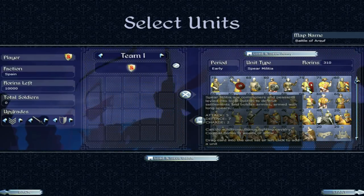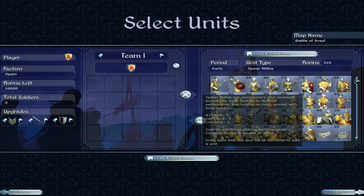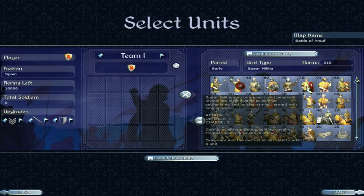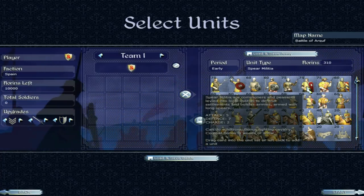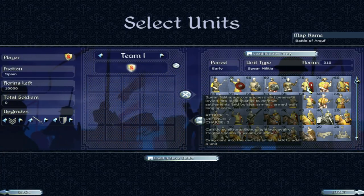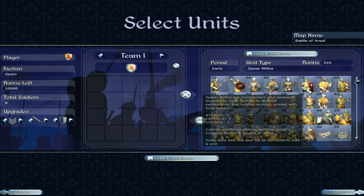Now we get on to spear militia — these are early period units. Five attack, seven defence. Very similar to the town militia, nothing incredible. But in the early game these guys are pretty cheap to maintain and they'll do an alright job. They can do a schiltrom, which is similar to a phalanx — a nice defensive formation.